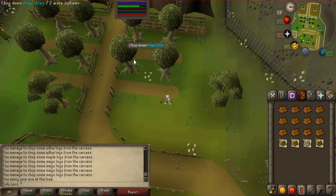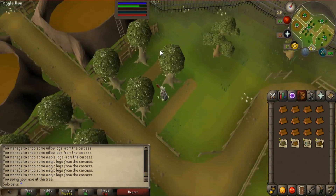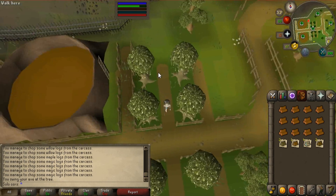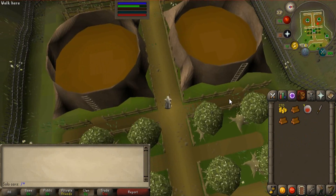So we've got eight magic trees in total and nine yew trees in total, though two of them are pretty far from the bank. If it gets really crowded you can chop those, but I doubt it will ever get crowded in this place.